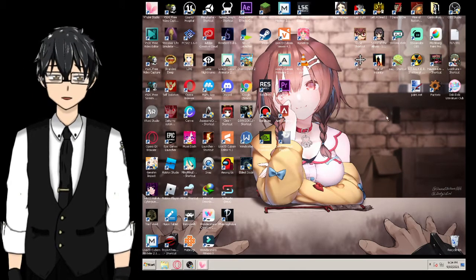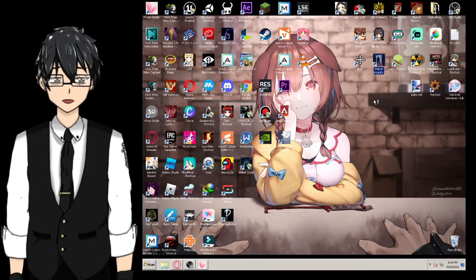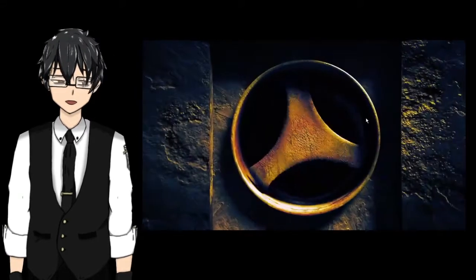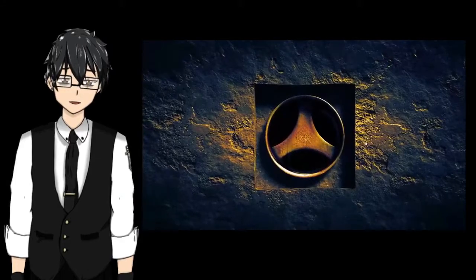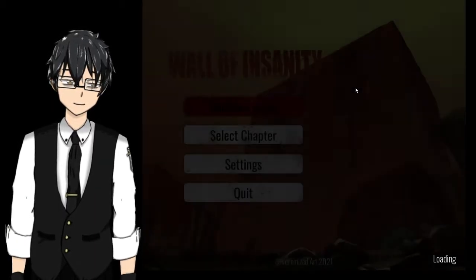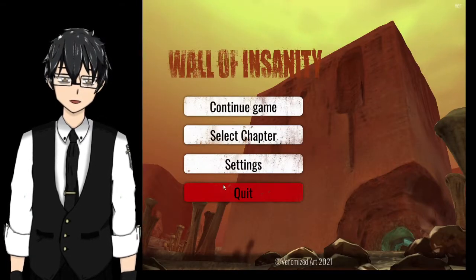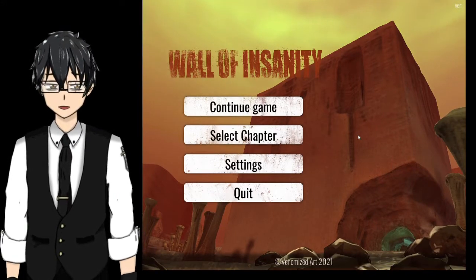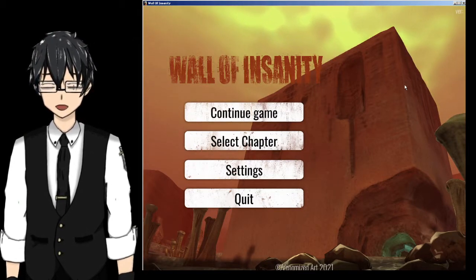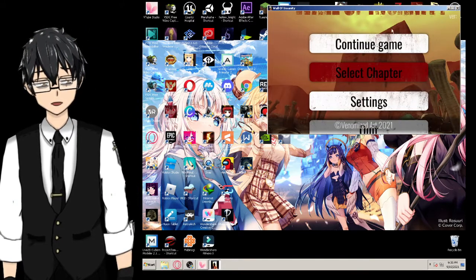Let's test it out. This game I found on itch.io - Wall of Insanity. Sometimes I just want to make it smaller. Look at how big that is. Okay, click Alt+Enter to make it windowed mode, then use the shortcut you just made - Alt+5.